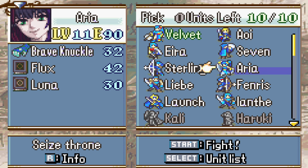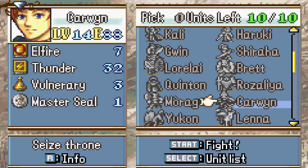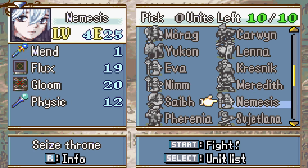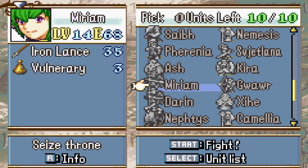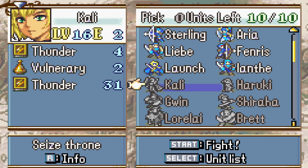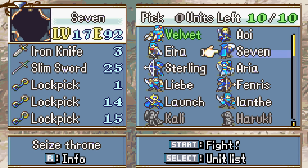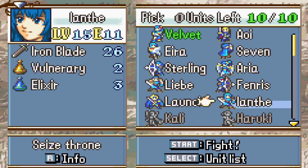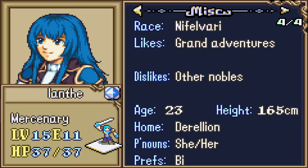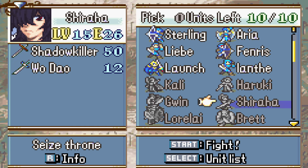I think I'll just stick for the most part with the units that we have right now. Although I don't know if we should get a Cavalier in — there are so many units to choose from. I think I'm going to stick with the characters who have been selected for now. I do like those Wu Daos though. I might switch Iante out for one of the Myrmidons with the Wu Dao. There are so many cool weapons.